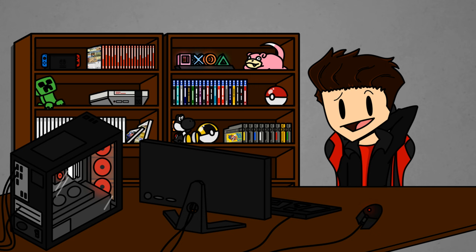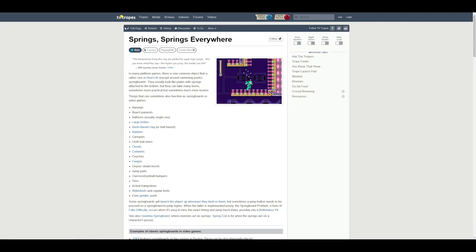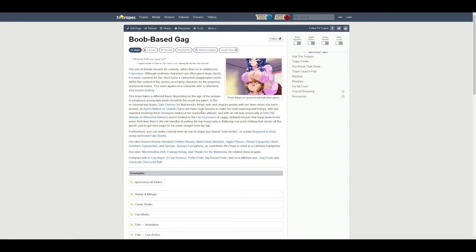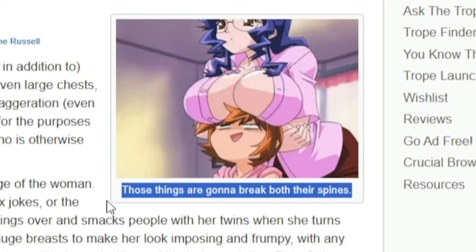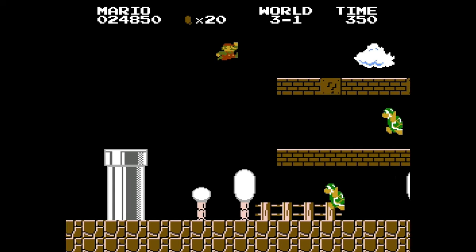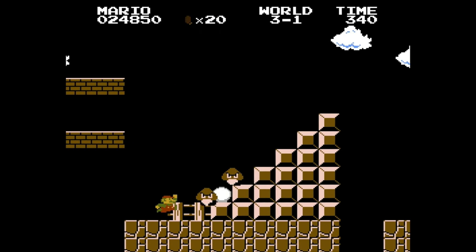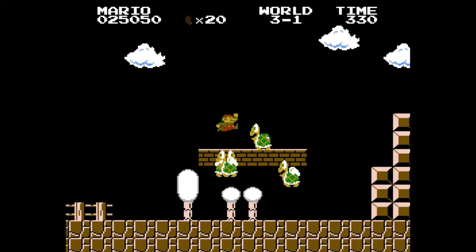I don't know why. And how could I forget — according to TVTropes.org, we have the legendary boob-based gag spring. I can't say I know of any video games that use this, but I can say those things are going to break both their spines. Future installments would refine and focus more on this mechanic, but even all the way back in the original Super Mario Bros. game, most of the enemies even act as a spring.